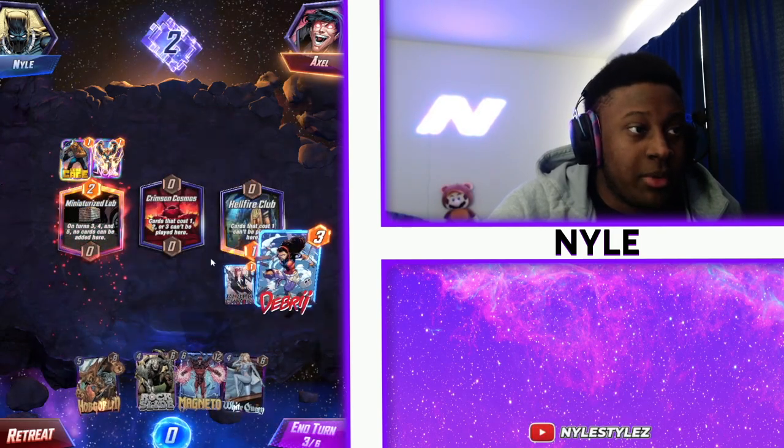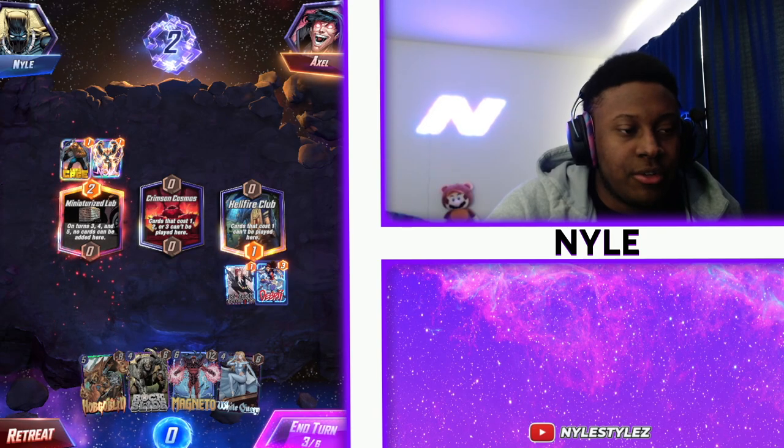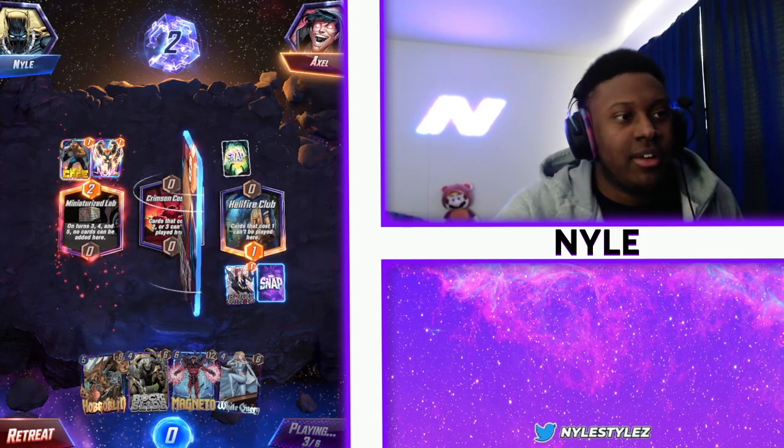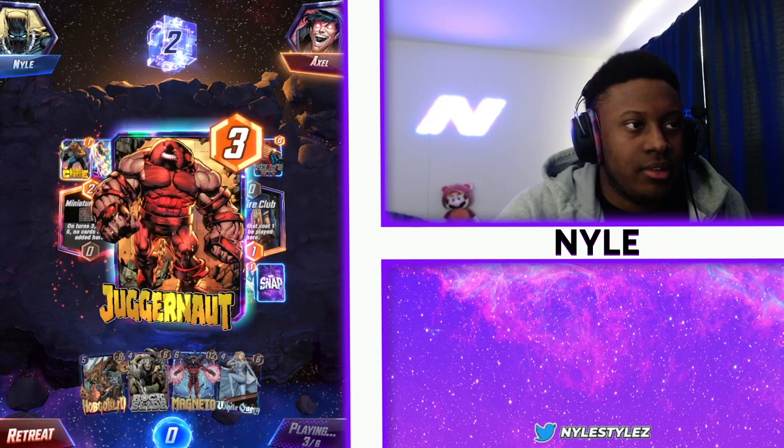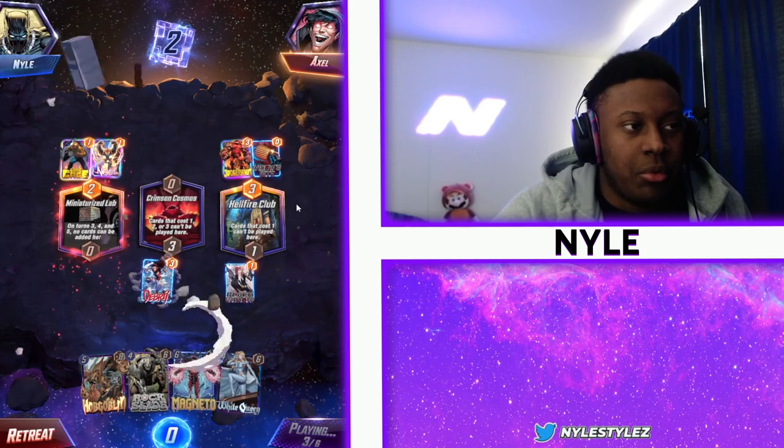Oh, Luke Cage — interesting. But he had to clog Crimson Cosmos with Debris which could be nice. We can't add any cards to Miniaturize Lab, so Miniaturize Lab doesn't work too well for us. That's fine — this is exactly what we want actually. We want Debris in the middle.